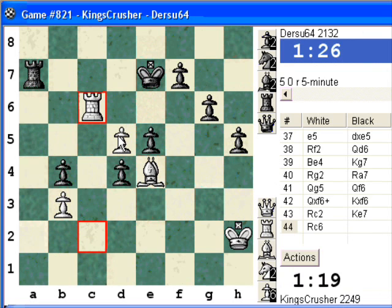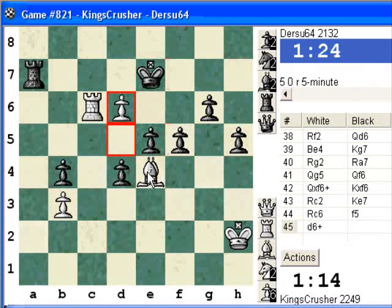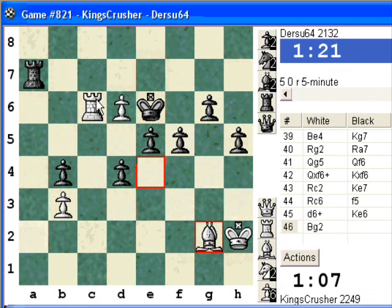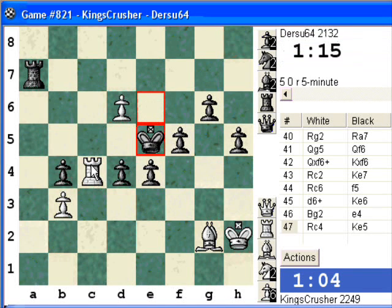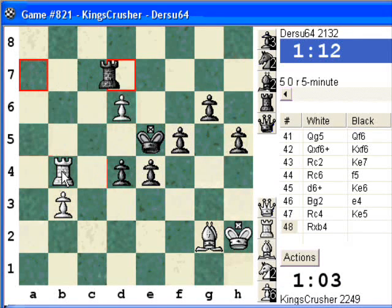Okay, rook c6 and d6. King d7, bishop d5. Okay, rook c4 — I'll try and pick out the pawn. The pawns are strong. I'm going to lose to these pawns, aren't I?